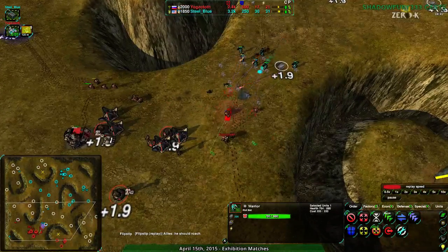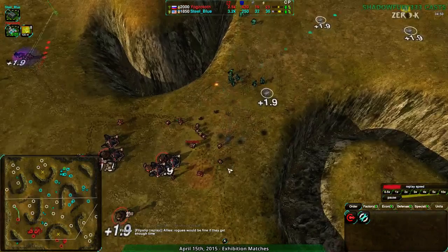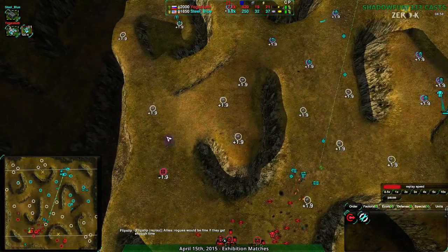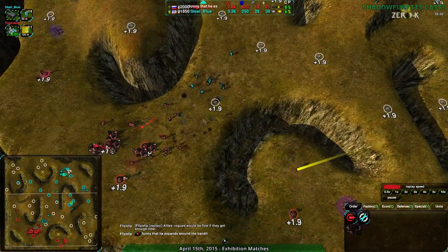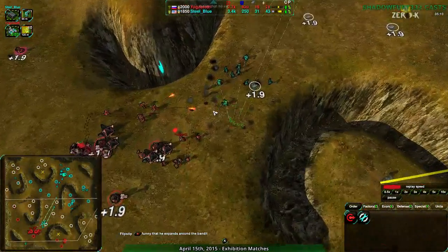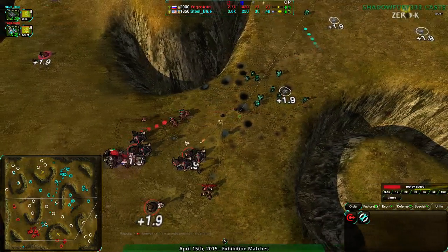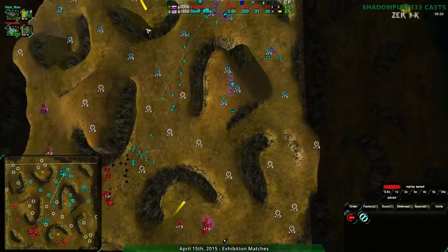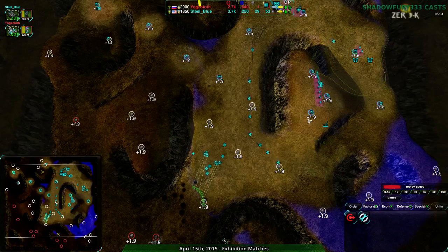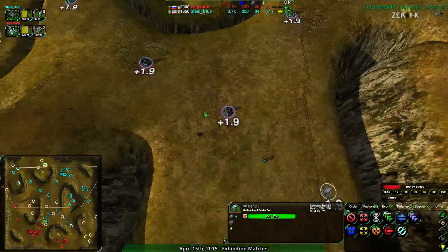At this point I don't think Steel Blue cares to move back that way — they have the eastern expansions, the middle expansions, and the center of the map taken with units. Yogg-Satoth similarly taking the west side of the map but considerably late. Steel Blue expands around the bandit — they don't even want to deal with it. Surprisingly, two glaives would handle it, but instead they're going for everything but that location, and it's working out. There's no defenses around pretty much any of Steel Blue's expansions other than this one choke point. Even this bandit could wreak havoc if it went into the main base.